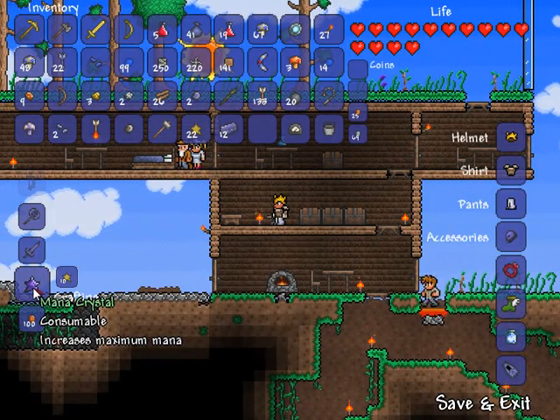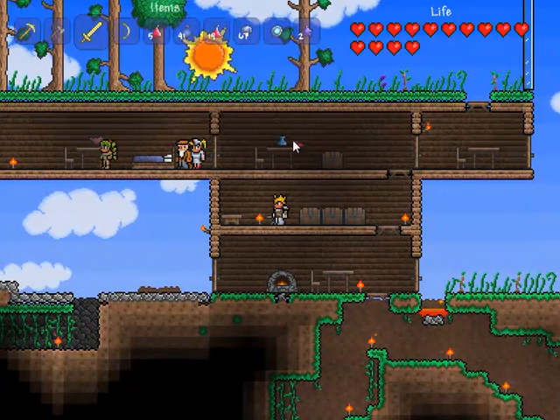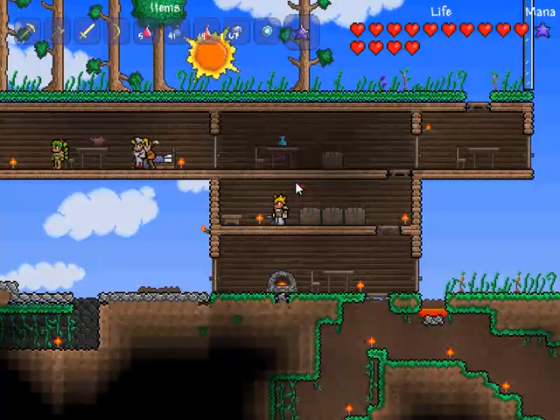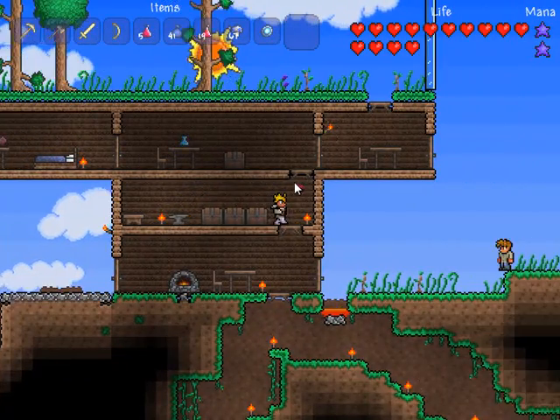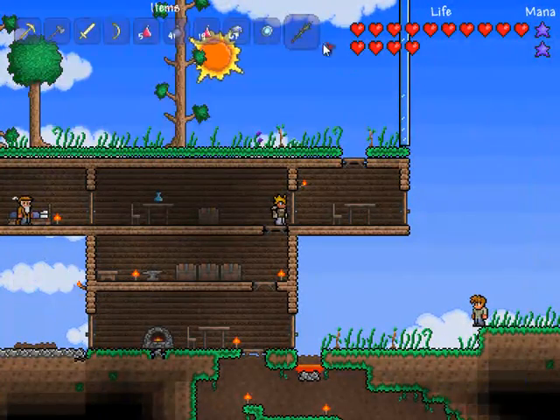Something like that, anyway. I'll make two mana crystals and pop those into this slot. I should probably clear out my inventory a little bit before I go. I have two mana now. Unfortunately, I don't think that's enough to use the Vile Thorn, because it requires five mana.